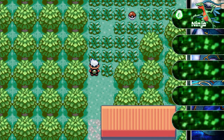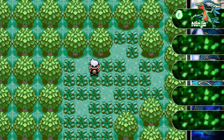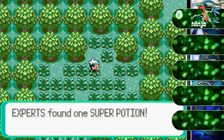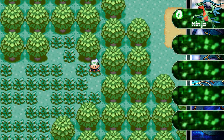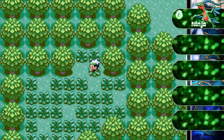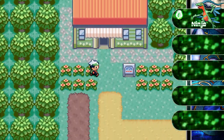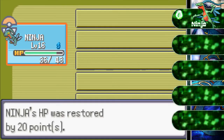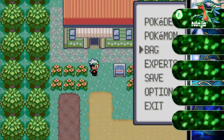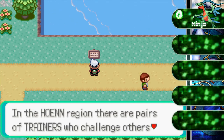There are some items back there — I'm going to try to get them. Here's a Potion, very nice. And there's a Super Potion, very nice. I'm going to go in here because I don't have too much PP. Grovyle — or Ninja — is at that level right now.